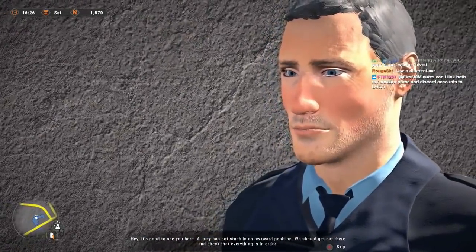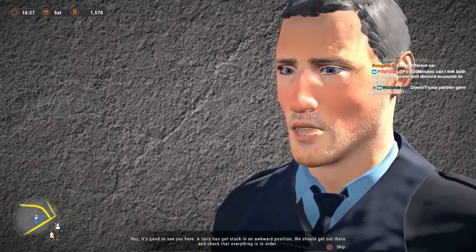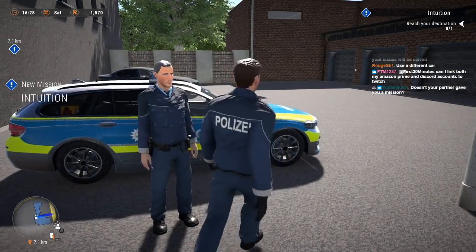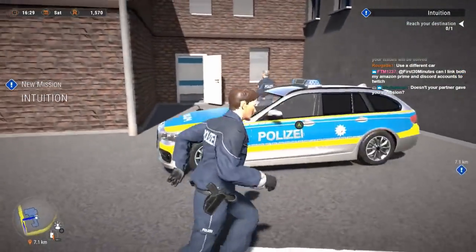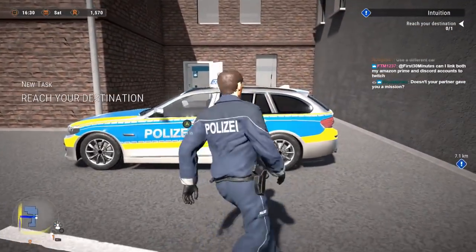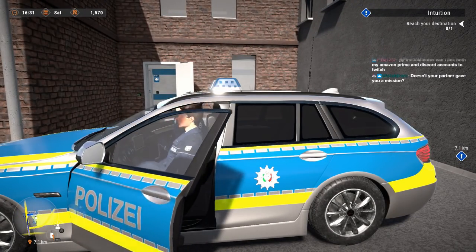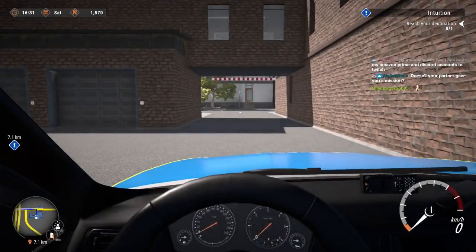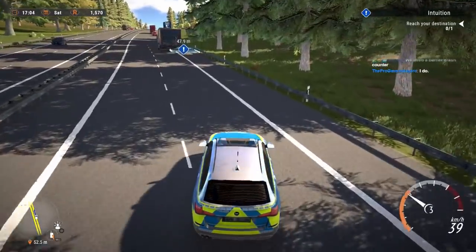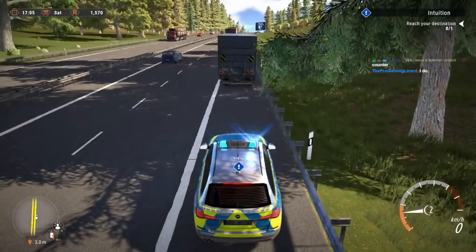New dispatch: a lorry has got stuck in an awkward position — we should get out there and check that everything is in order. Okay, then what are we waiting for? This is a new mission, it's different. We're going to reach our destination — something else involving a truck. We're arriving on scene now. Stuck in an awkward position — what could that possibly mean?